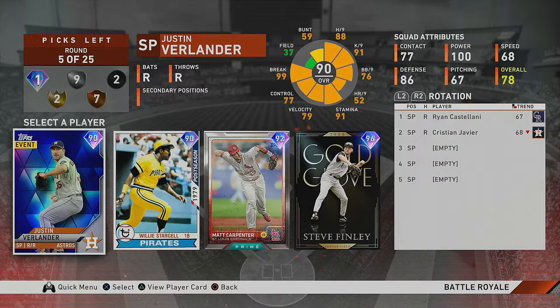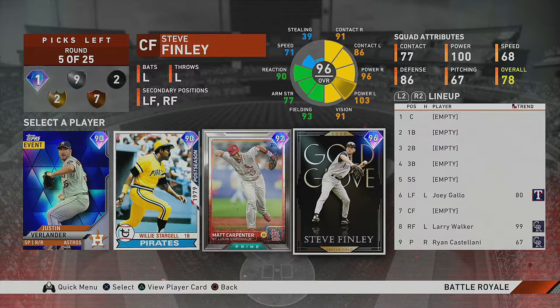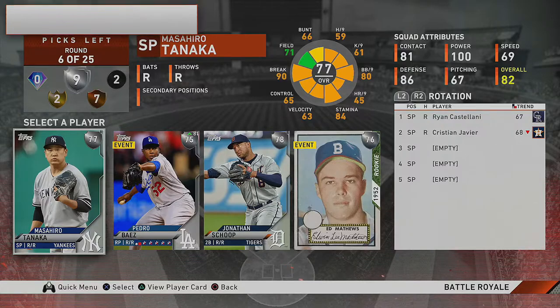We have another bronze round — I'm going starter. Then we have our second and last diamond round. Since I don't have a reliever yet I'd like to take one here, but Verlander's a starter so I'm going with the best hitter. I'm going Steve Finley — he looks like an absolute freak as far as hitting is concerned. So far we have three lefties in our starting lineup; wouldn't mind getting a righty bat. In the silver round, I believe silver rounds win or break your Battle Royale drafts.